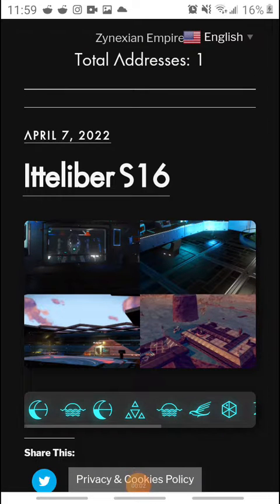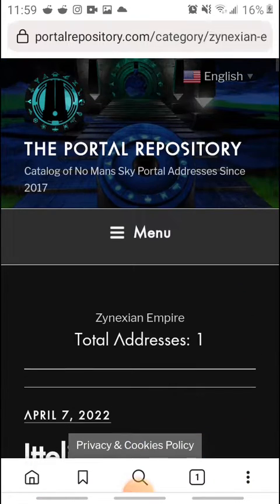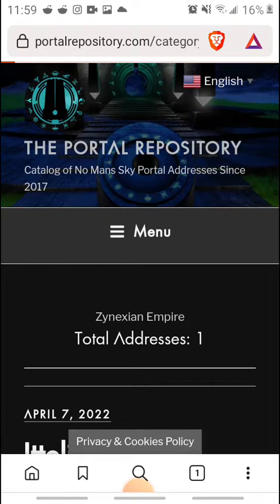If you're trying to visit any of my bases, I have my own Zanexian Imperial Hub. What you're going to do is go to theportalrepository.com. Go to Portal Repository.